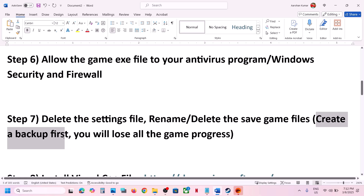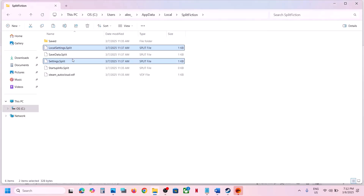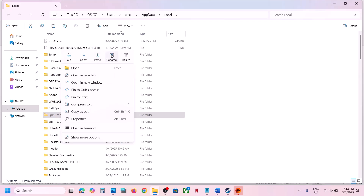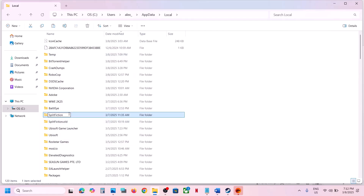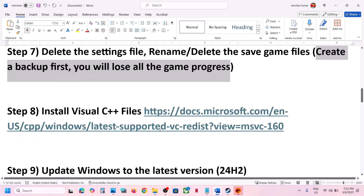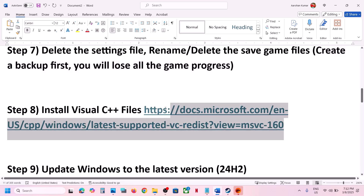If still not working, you can rename or delete the save game files — but create a backup first, because once you rename or delete the save game files you will lose all game progress and have to start from scratch. Right click on the game folder and rename it to .old or whatever you prefer. Then launch the game and check.